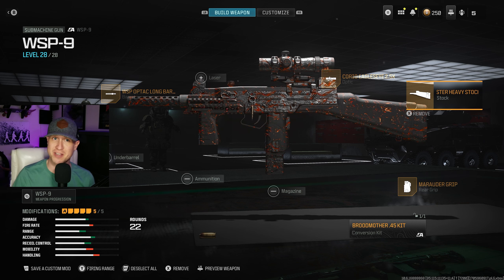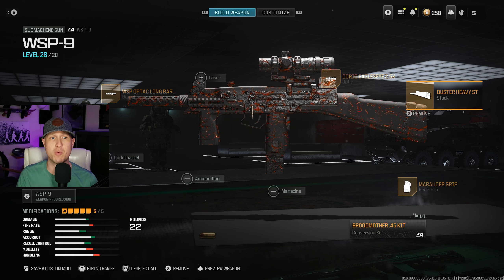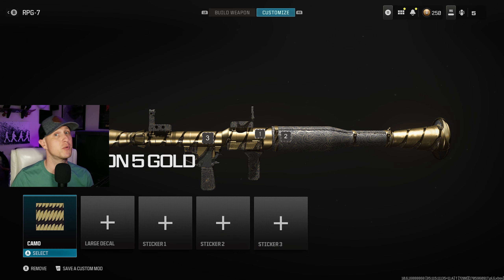The Wasp 9 AR Conversion Kit with the RPG for the dub against the riot shielder. The video is late because I completely uploaded the video without actually including the class, so this is the re-uploaded version. You are welcome. Here's the Wasp 9 build: we're using the WSP Optech Long Barrel, the Marauder Grip, the Dusty Heavy Stock, the Choreo Eagle 2.5 optic, and you have to make sure you're running the Broodmother Kit if you want to use it like an AR. For the RPG build, it's pretty straightforward — just throw in whatever you like. I hope you enjoyed the video, make sure you're subscribed and I'll see you in the next one.